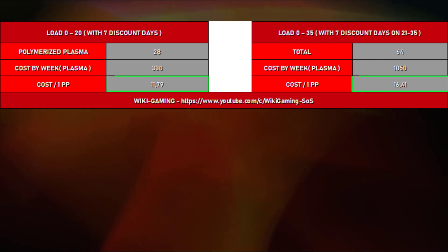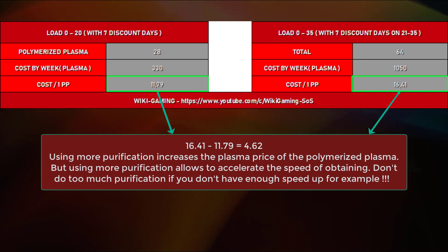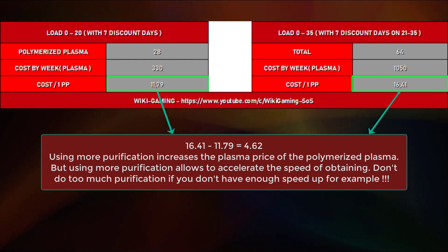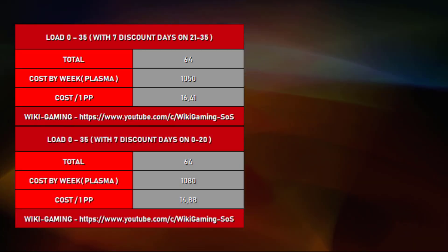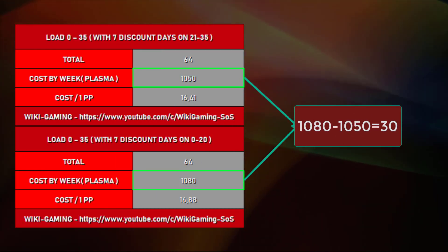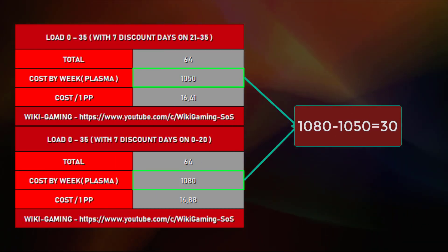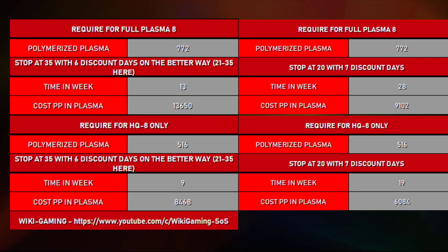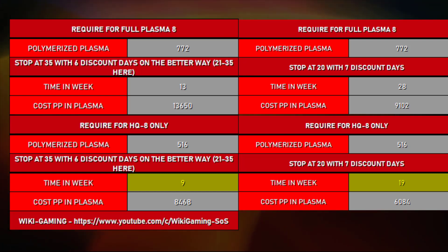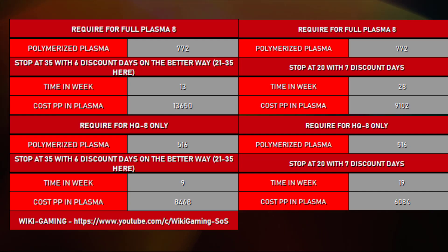I warn you, the consumption of plasma will be increased. As you can see on our first table, in the box of the cost for a polymerized plasma we see an increase of about five plasma per polymerized plasma. But we will also see that going through this process will save you a lot of time. Do not use your discount days on the first 20 purifications, but on the ones between 21 and 35. You will save 30 plasma per week, as you can see in the cost-by-week box. Using this strategy you will be able to get to plasma level 8 headquarters in just 9 weeks compared to 19 weeks by stopping at 20 purifications. In return, you will need 2,400 plasma only to access HQ8, without the troop buildings in the military institute.